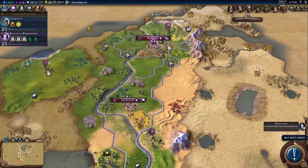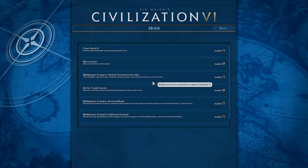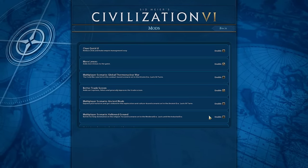I'm willing to bet that selecting an archaeologist probably shows the archaeology lens too, but this test game was a little too early to confirm. Because they are mods, you can't add them to an existing save — only a new game takes advantage of them. To enable them, quit to the main menu and go to Additional Content, where you turn on the More Lenses and Better Trade Screen mods.